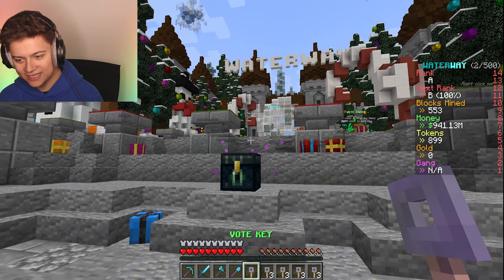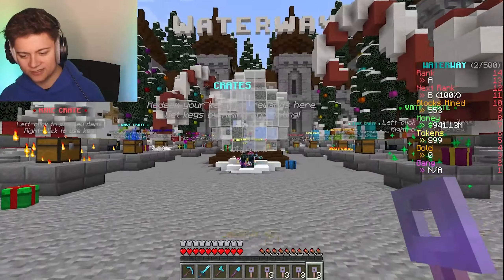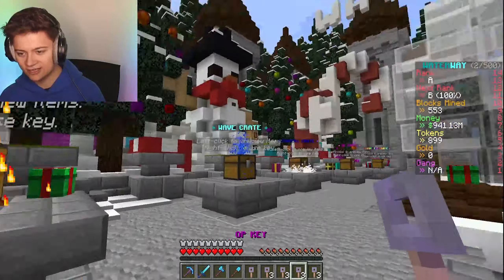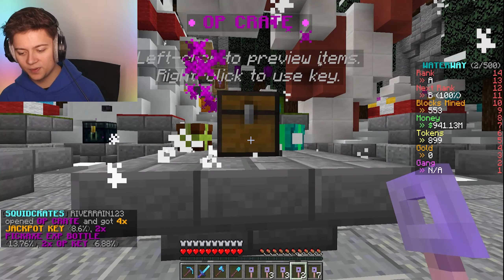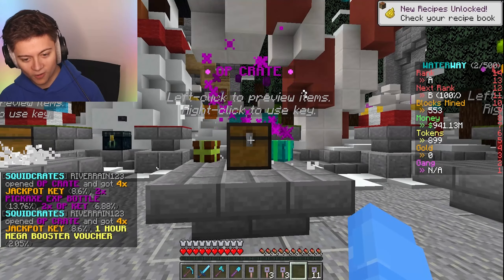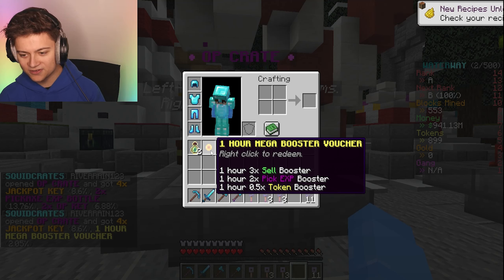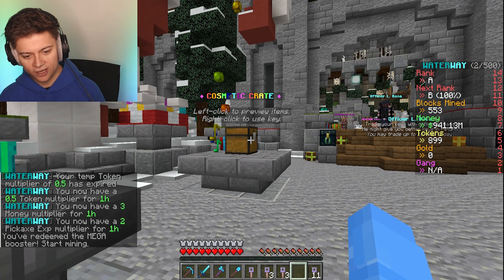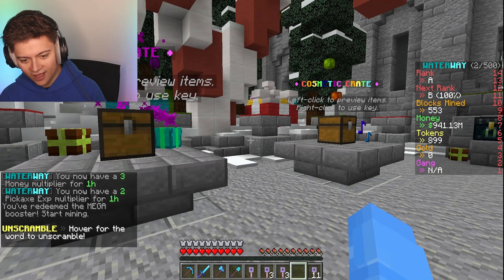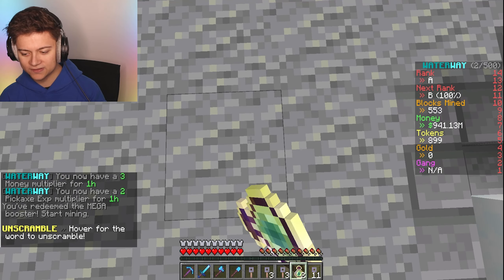I've got a couple more crate keys from the enchanter box. The owner really hooked me up with some OP ones. Let's go with the OP crate - whoa, I just got some mega boosters: a one-hour mega booster. And we actually get all three rewards from the crate - that is dope. Maybe I should have saved it, but it's too late now.